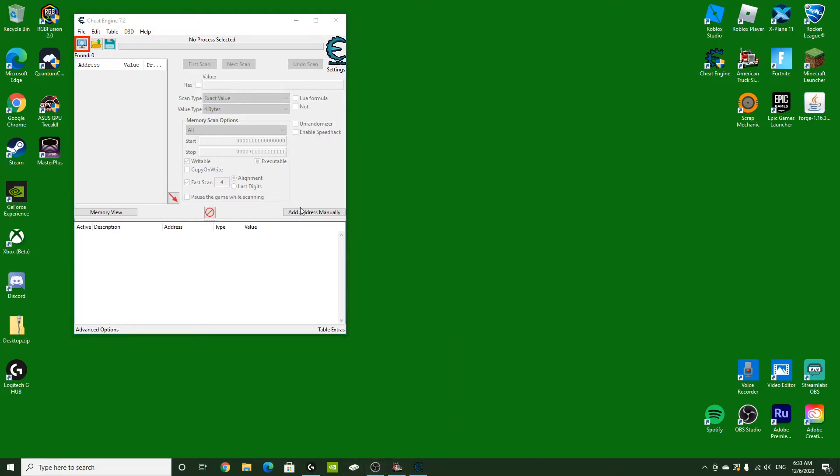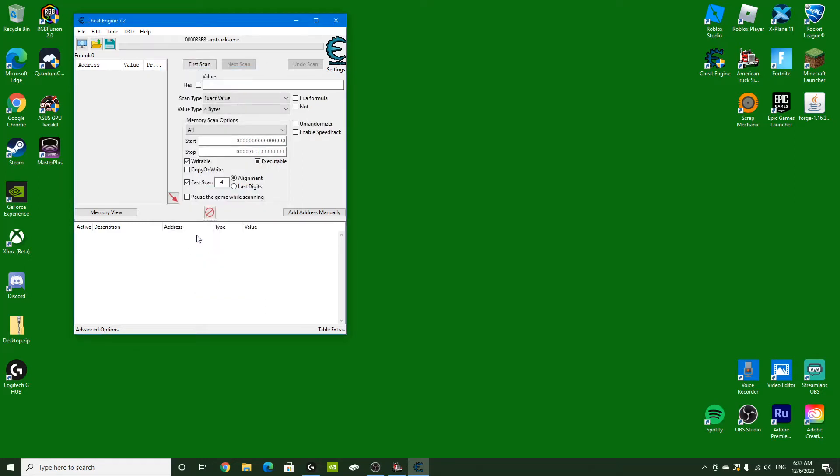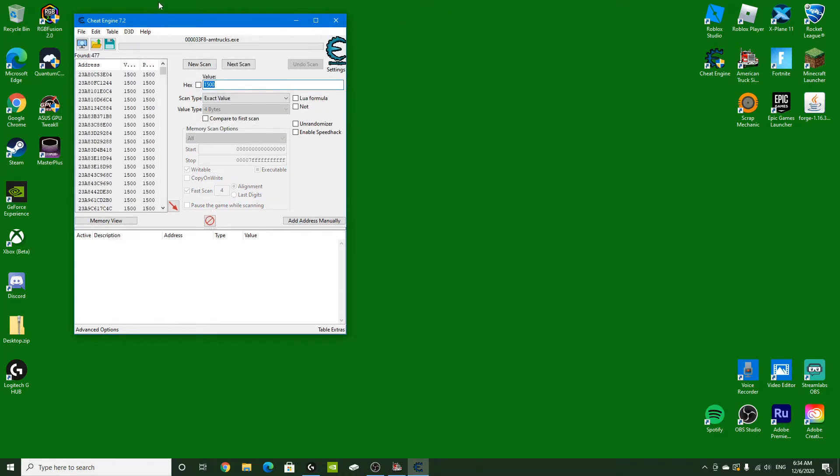You need to have Cheat Engine open. Go to the Processes tab to find your game, or it may already appear in the list. American Truck Simulator should be one of the applications running — click Open. If you're starting a new game you'll have $1,500, so type that in. If you're on an existing account, type in the amount of money or XP you currently have. Then hit First Scan — it'll scan all the game files for that number.